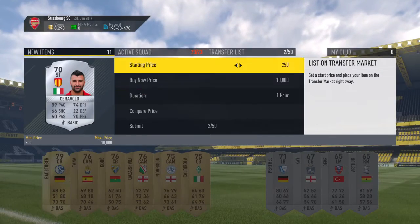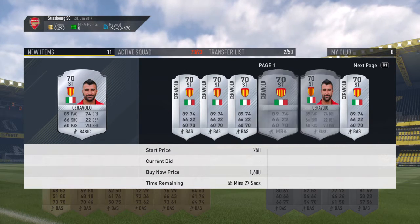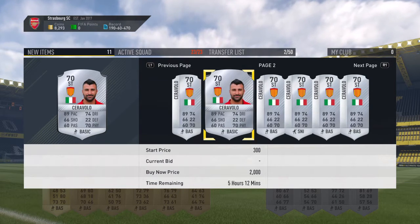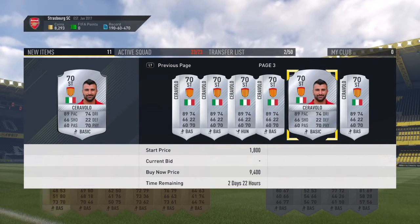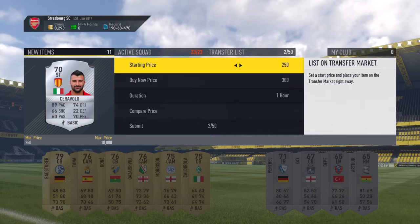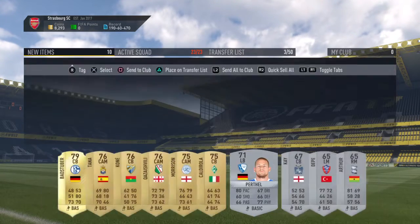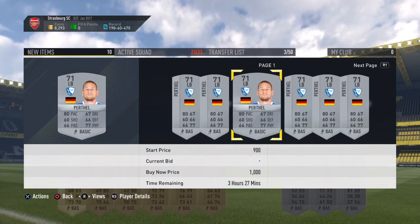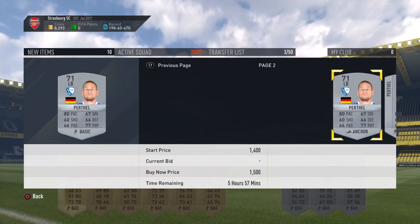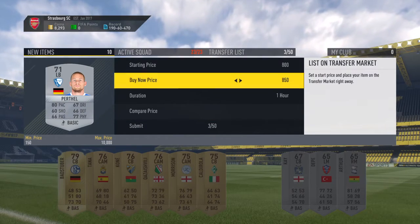This guy here — 900 coins. 600, 500. Yeah, 500 coins is the lowest. Let's go 450, just to push. And then this guy here — Perthal. 1k. That's 1k. Come up for 850.